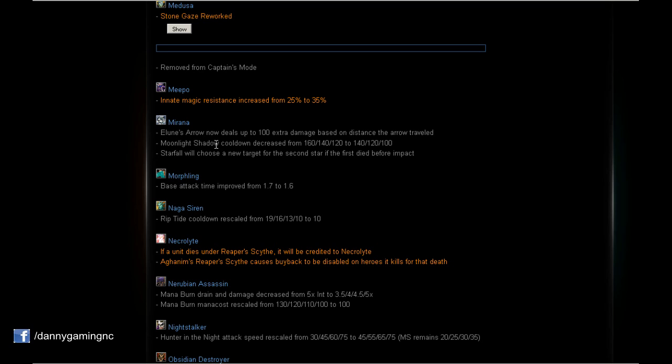Mirana's Moonlight Shadow cooldown decreased by 20 seconds per level — less cooldown on the ultimate, exactly what she needed. In the last patch they decreased the mana cost, and now they've decreased the cooldown too. Also, Starfall will now choose a new target for the second star if the first target dies before impact — a nice fix.